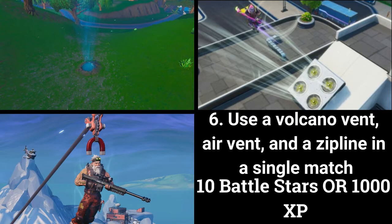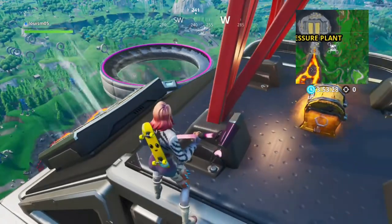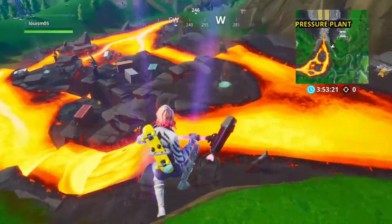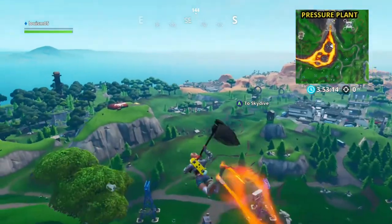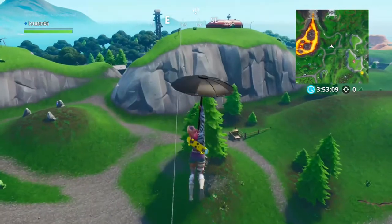The sixth challenge is use a volcano vent, an air vent, and a zipline in a single match. If you use all of them you can get 10 battle stars or 1000 XP. The easiest way of doing this is shown in the video. First, go to the air vent on top of the sky platform next to Pressure Plant. Then go down to the volcano vent south of Pressure Plant and glide over to the zipline that goes up to the outpost.